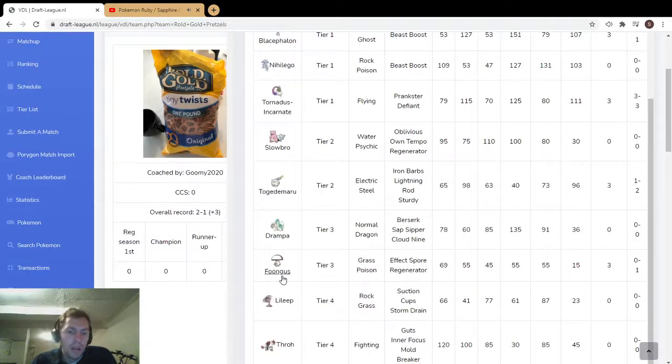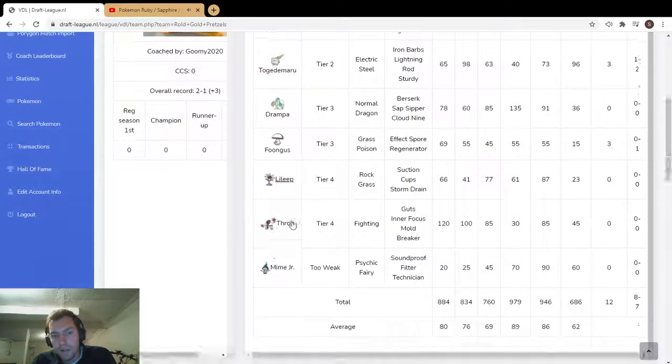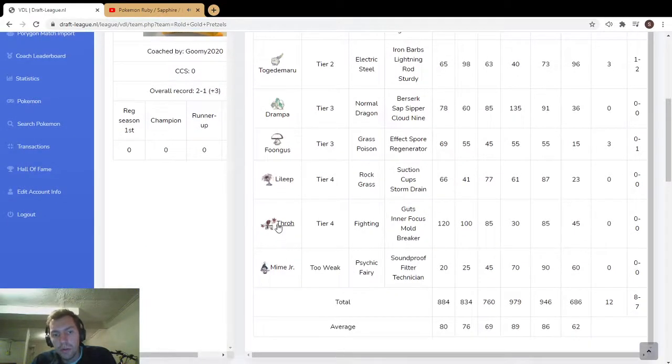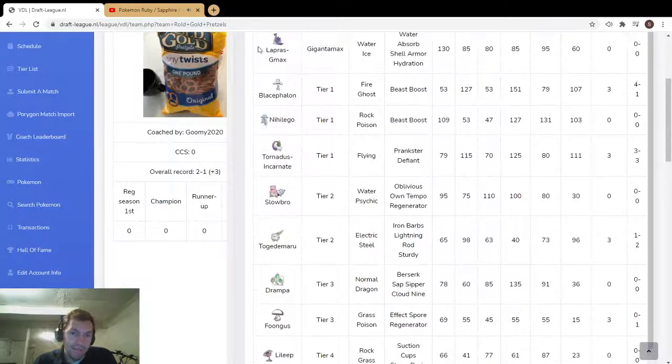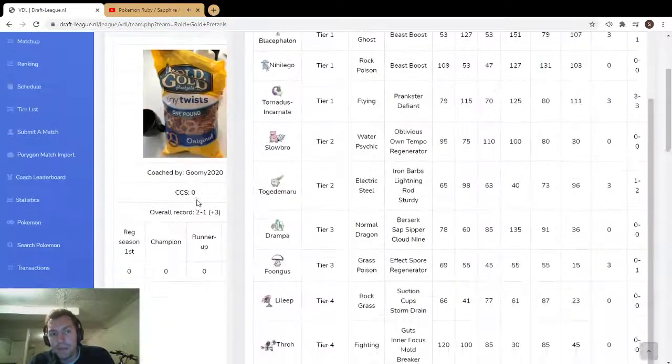Fungus Fire Fang okay. Lilligant you don't do anything, 77 defense, crunch probably OHKOs. Throh Play Rough OHKOs. Mime Jr. too weak — Thunder Fang OHKO. That's all there really is to say about this team.